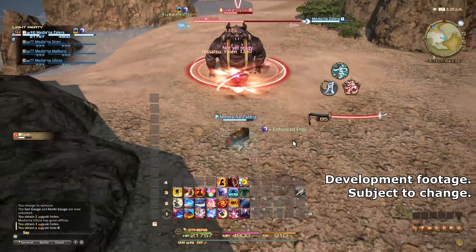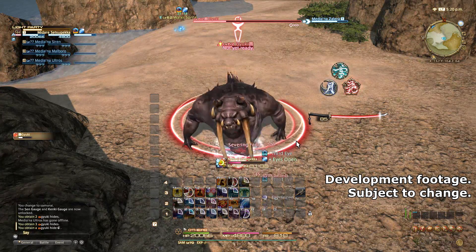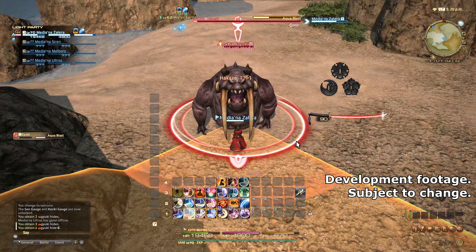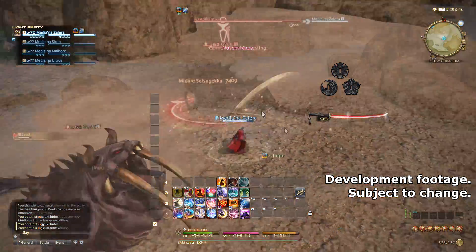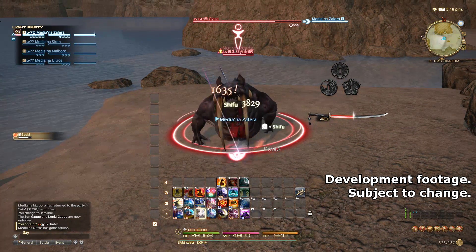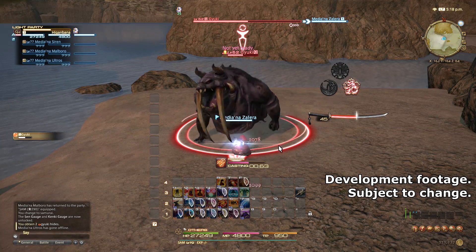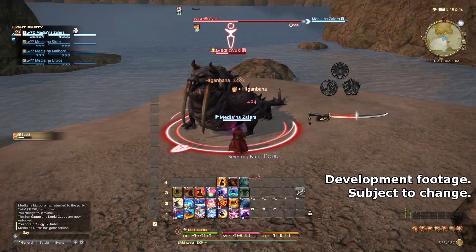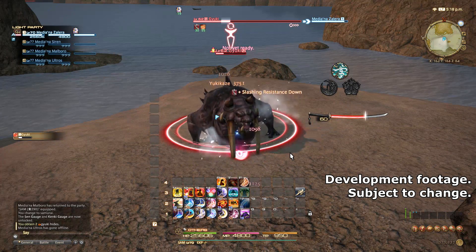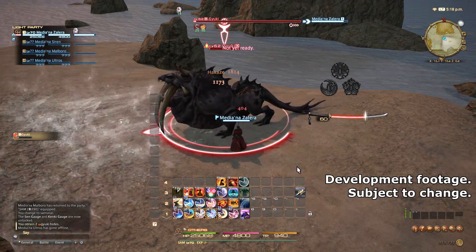With just one Sen, Iaijutsu will turn into Higenbana, a single target DoT that actually lasts 60 seconds on the target. With its base potency plus the damage over time potency, it's close to a thousand potency for just that one use. Of course, that potency is over an entire minute, but still it's pretty good. With two Sens, Iaijutsu becomes Tenka Goten, which is just a conical AoE — really good for AoE pulls. And finally, with three Sens, Iaijutsu becomes Midare Setsugeka, a massive potency single target attack.